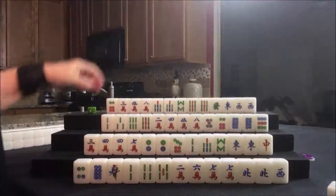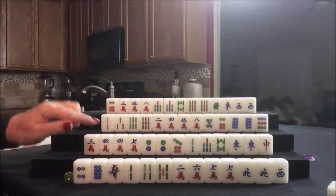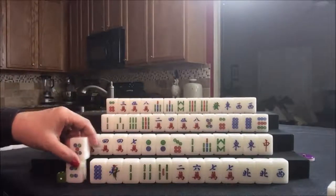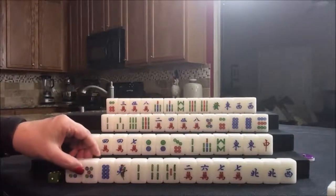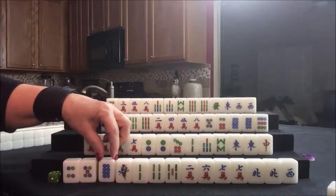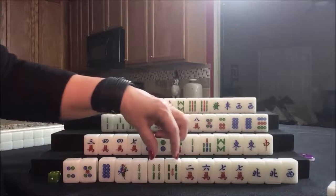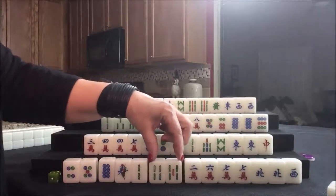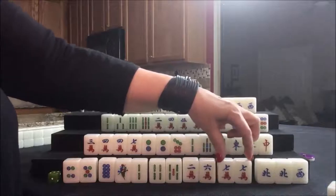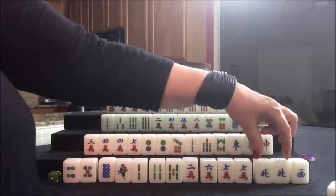Let's discard the three dot. And we can draw for East, Player 1. Five dot. I think we were trying for all chows — so that was a good pick. Four, five — eight is isolated. Here's a potential chow, potential chow. This two is isolated. There's a potential chow or a pair. We're going to maybe use this for a pair. Let's go ahead and discard the West.